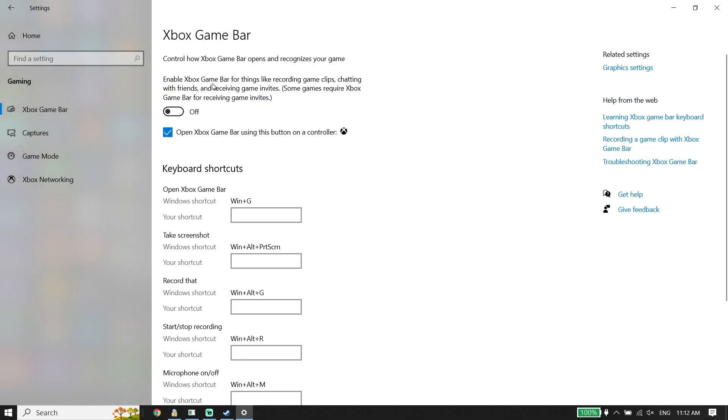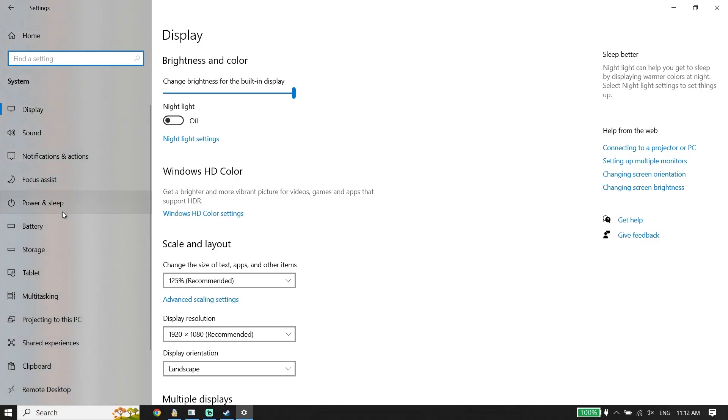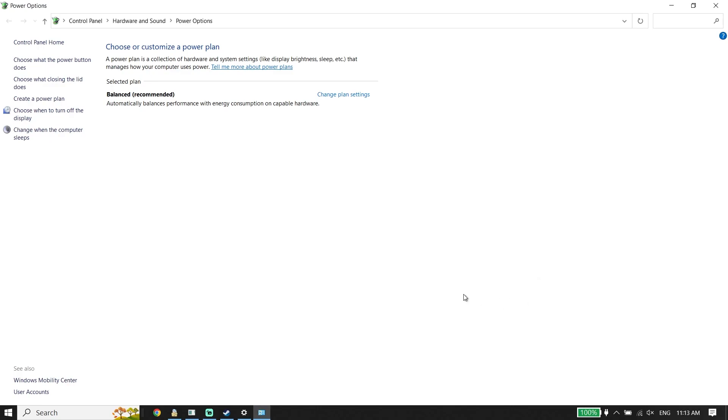Then click on Xbox Game Bar and make sure to turn off Xbox Game Bar. Now go back to Settings, click on System, then click on Power and Sleep. Now click on Additional Power Settings and go ahead and check High Performance. Note that if you have a laptop, you may not see the High Performance option, but you can select your battery icon and change your power mode from there. That's the second solution to fix this issue — turn on Game Mode and change your power mode.